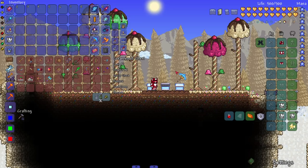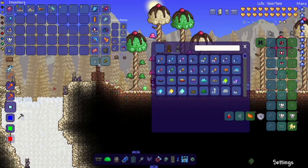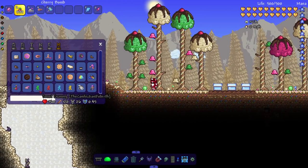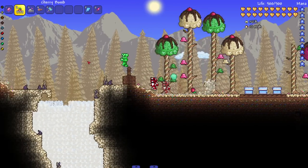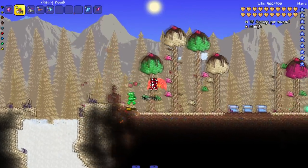Moving on to the weapons — I have no specific order, I just threw a bunch in here. Starting with Cherry Bombs: after detonation, cherry shots come out and explode. I'll summon in the Sweet Gummies since they look like zombies to test on. Don't run away! This is like a really good grenade, basically.